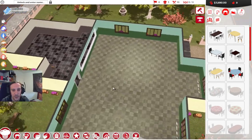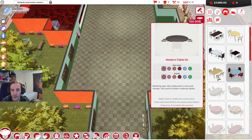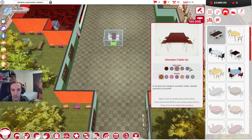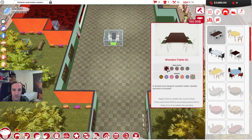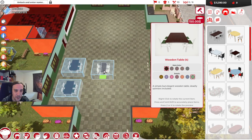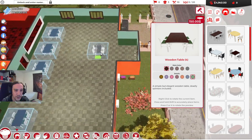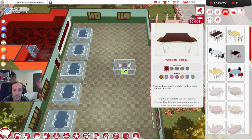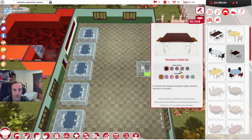These are tables for four. Since I plan to be a family-style restaurant, we are going to need tables for four a lot. The green square on these tables is, by the way, the slot where your waiters will go to take orders. We've got five tables now. I'm going to expand that a little bit with a few two-person tables for people who like some more privacy.